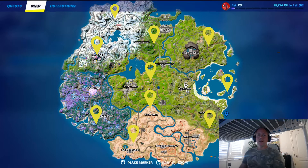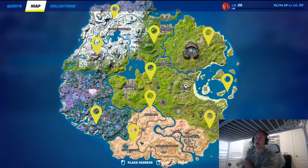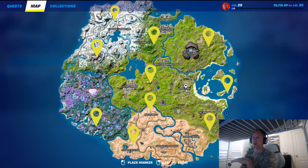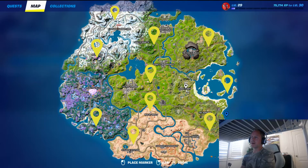So let's check out the map. As you can see, there are 10 Grapple Stops currently within the game, all marked right there. There's one near Synapse Station, one near the Rave Cave, one north of Log Jam, one south of Shifty Shafts — there are quite a few of them.